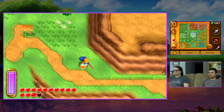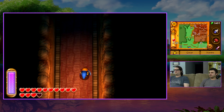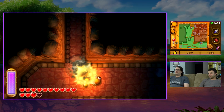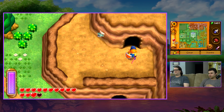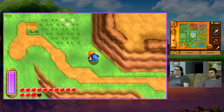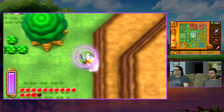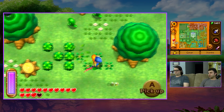Now that you have the Blue Mail, Hero Mode is no longer much of a challenge — it's not as threatening anymore with the Blue Mail, the Tempered Sword, and bottles with fairies. I don't know if there will be another death in this run. Treacherous Tower could be a little difficult though — I've never actually done that either.